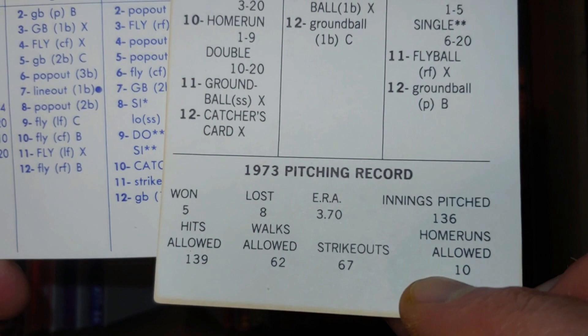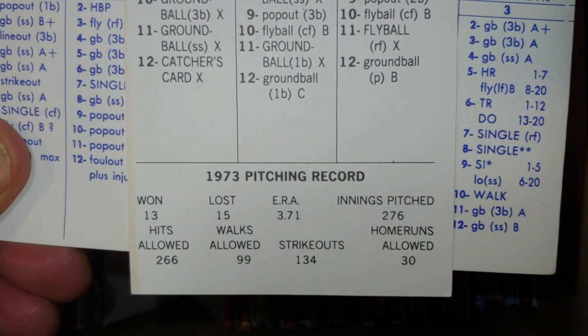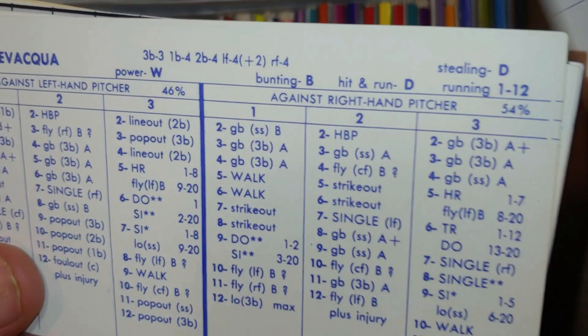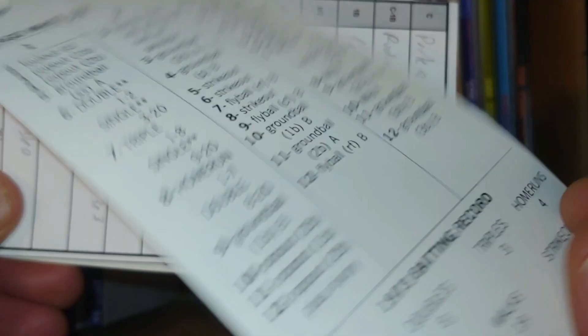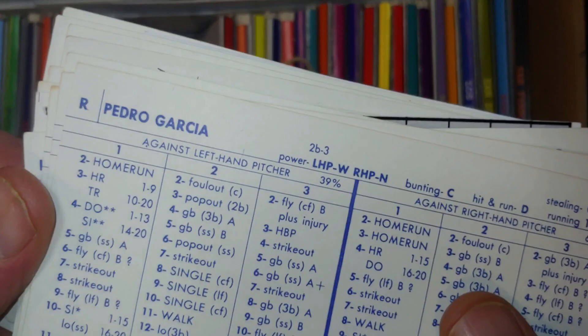Jim Slaton as a starter eight is your guy right there. You already have Colburn, and Slaton will jump right into that rotation — a great card. Utility player Kurt Bevacqua makes nice contributions for most of his career. Bill Sharp is a good defensive corner outfielder — a left-hander, not known for power but a line drive hitter at .276, still decent against lefties. Nice young Brewers. They also need to remember to add Robin Yount in the 74 card to get him into the league.